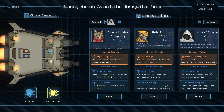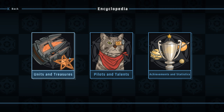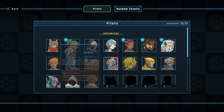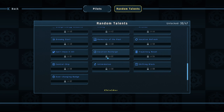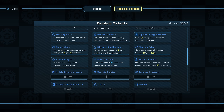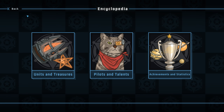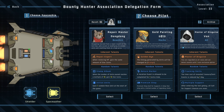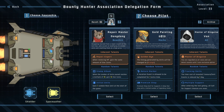There are a lot of captains. If you look at pilots, these are all the pilots — each one of these has a unique skill. Then there are random talents, and each one of these random talents is randomly assigned when you go to pick your character.